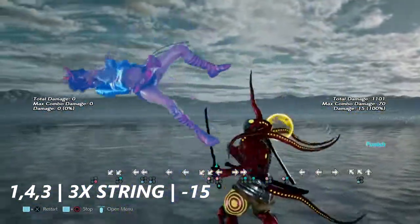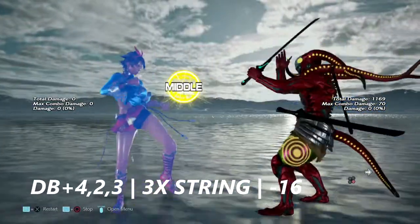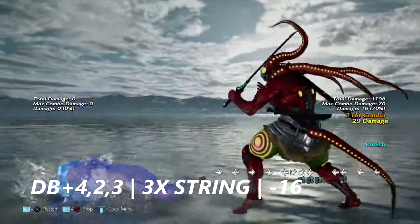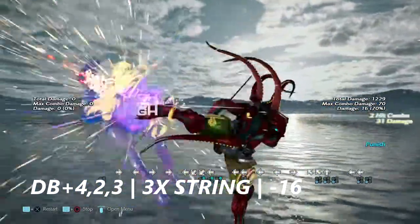From 1,4,3 you can get a down four two or a hot knee. Up next is down back plus four two three — a three-hit string. This is negative 16 on block. You can get any launcher except for crouch dash one or flash.